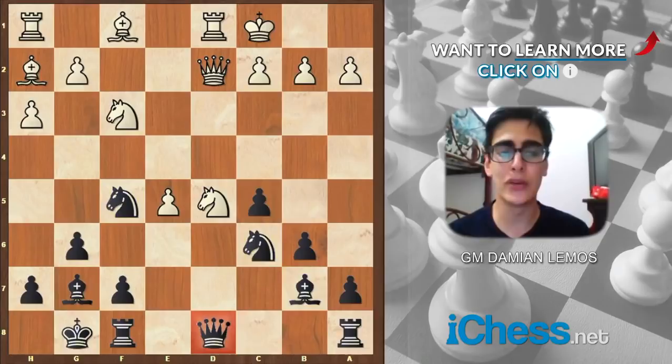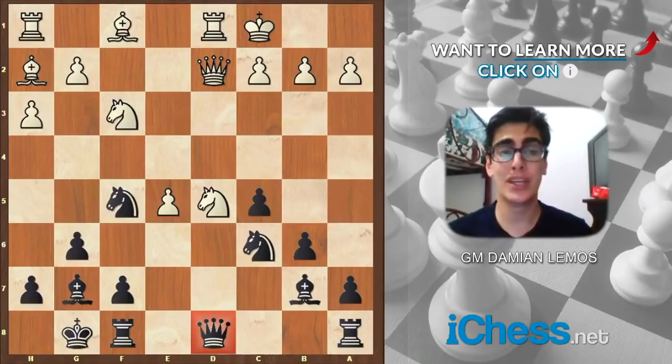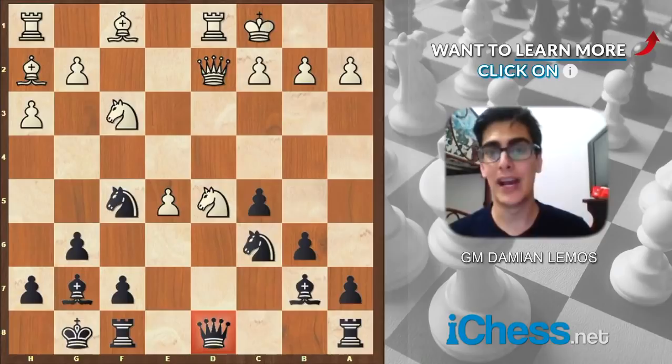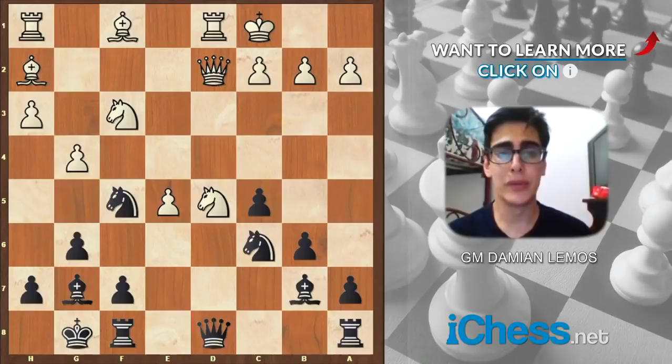This is the only drawback I see in our position at the moment — my queen on d8 cannot move much because knight f6 is there. But on the other hand, White has to finish his development, and his kingside attack is non-existent. I don't see any attack yet. Whereas on the queenside, I feel I'm arriving first. So White plays c3 — I think this is way too passive. This is not a development move; in fact, I think it loses material.